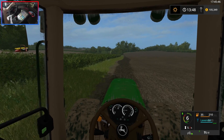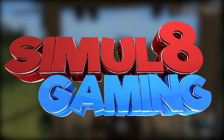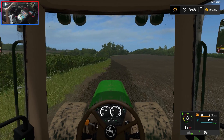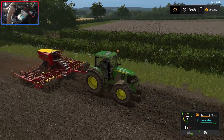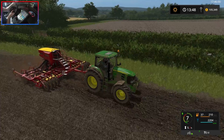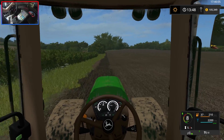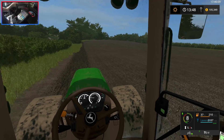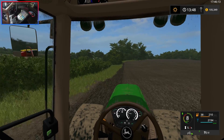Hello everybody and welcome back to Simulate Gaming and welcome back to Thornton Farm here on Farming Simulator 17. We are just finishing off planting this field. We are currently planting some lavender, believe it or not. As you can see we've got the 7530 and we've got our good old Vedestad seeder on the back. Slowly but surely we are planting the rest of the lavender. We're just doing the headland now, done the rest off camera, and we need to go and spray it all today.